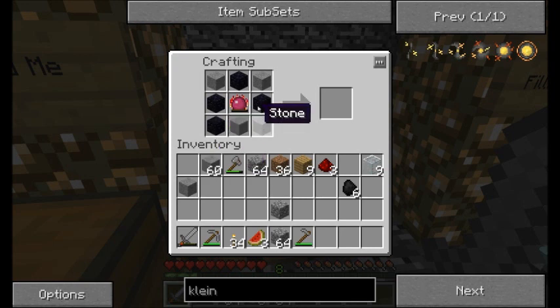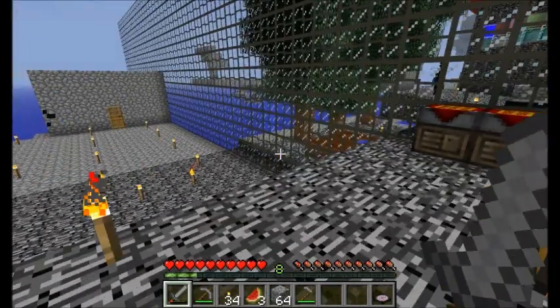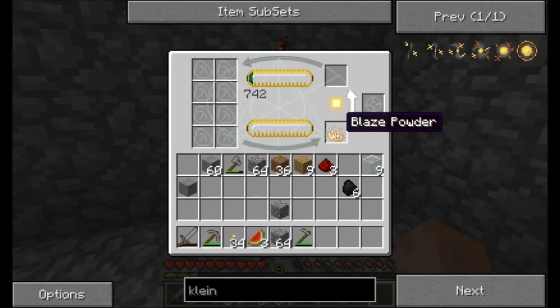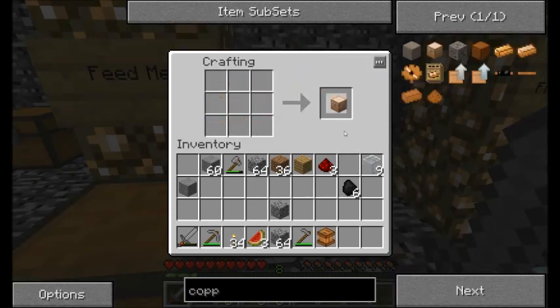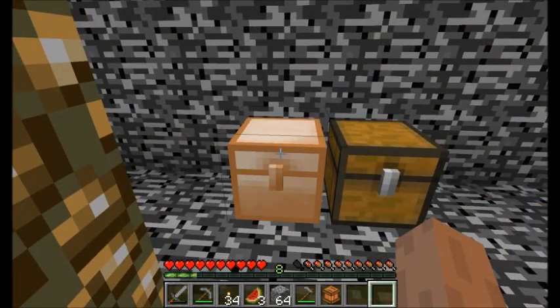I'm going to make another transmutation table. The reason for that is I'm just a little bit nervous about having only one and having no easy access to obsidian without it. So if I make another one that'll be a little bit safer, just in case I have any Creeper or Enderman trouble. And I'll store it right here. Looks like my blaze powder's almost done upgrading. And I'm also building myself some copper chests — at least one to sit next to this guy.